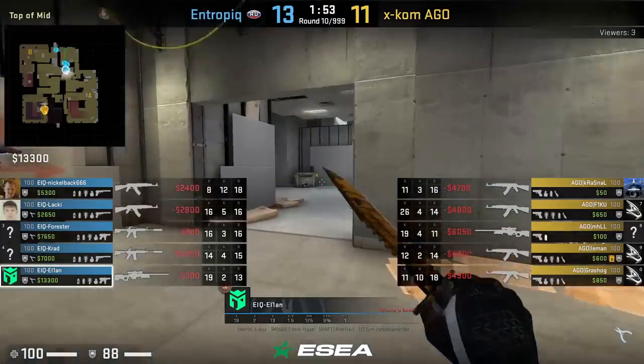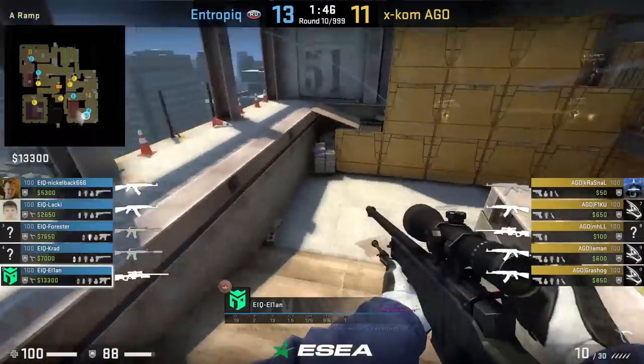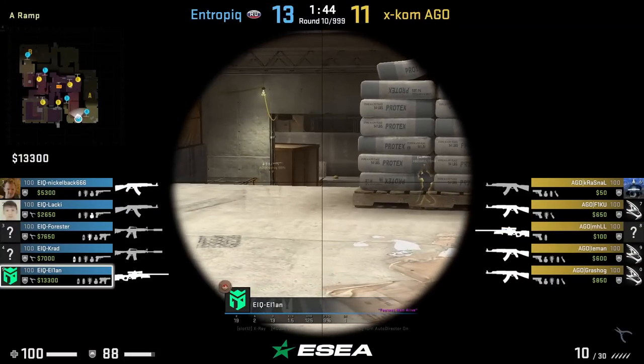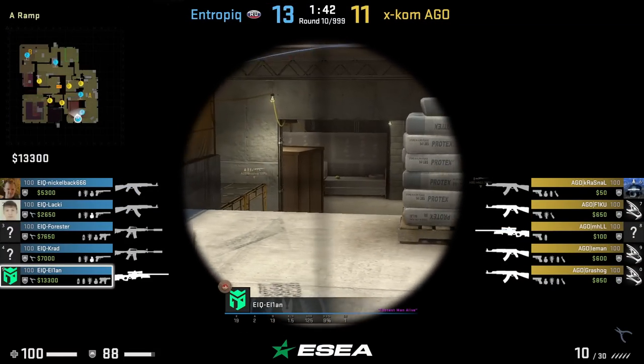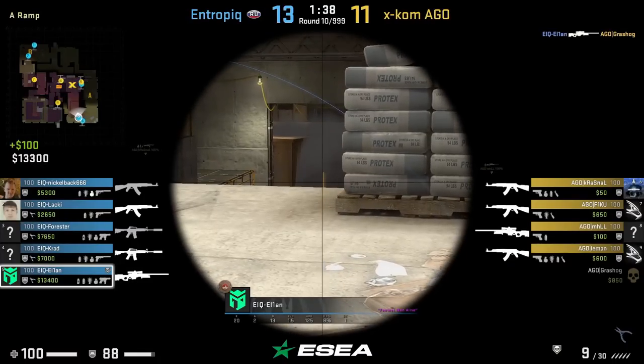Alien gets run boosted off default on A to try to get to ramp faster to go for a pick. However, MHL had already beaten him there and crossed to the right, but Alien still manages to get the pick onto Grasshog. We'll still give some style points to Alien and Tropic for that run boost.